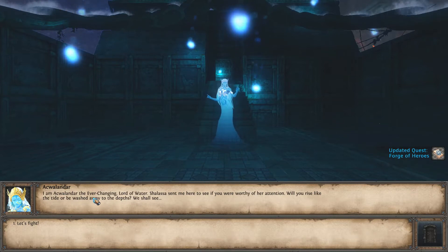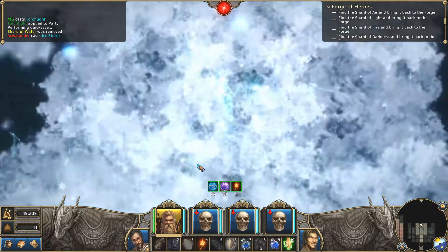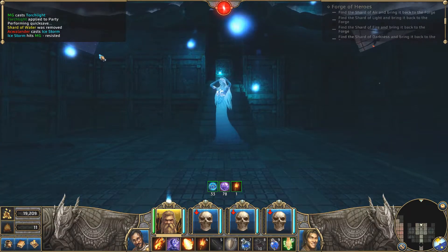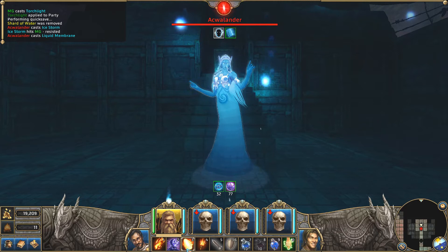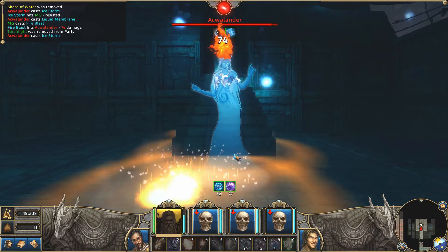Aqualandar. I am Aqualandar, the ever-changing lord of water. Shalasa sent me here to destroy you. Okay, let's fight. She resisted. Should we go up close to melee? Liquid membrane. What should we do — should we use fire bolt or fire blast? I think we should use blast. Let's blast her.